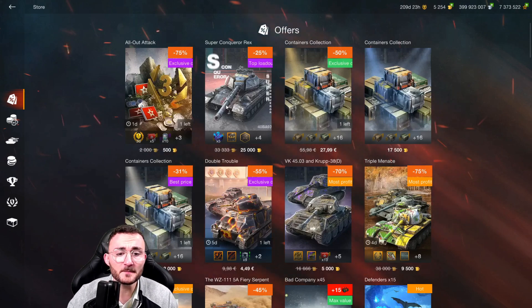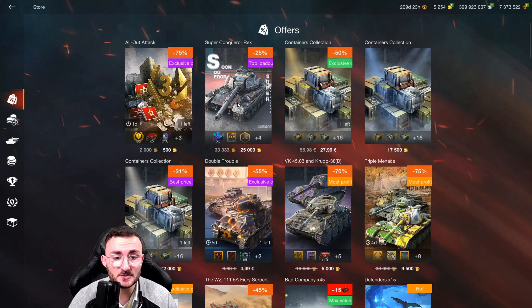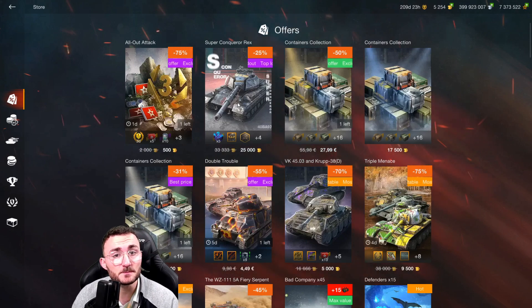The main difference between both of them is that the 25k offer features an order to get 5 mystery boxes plus the legendary camouflage plus a cool avatar, whereas the other only features the Super Conqueror vanilla.